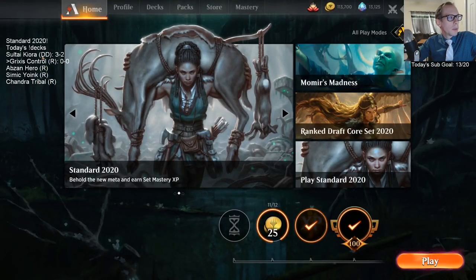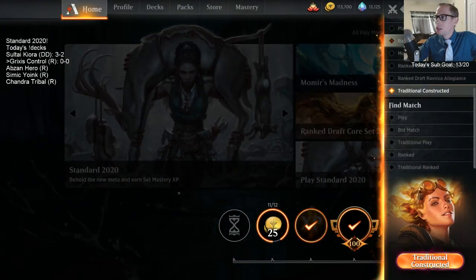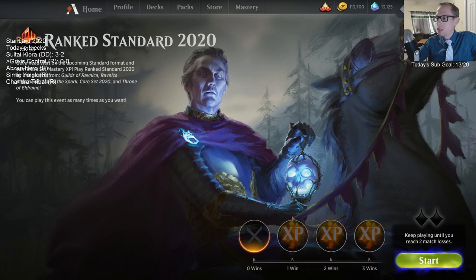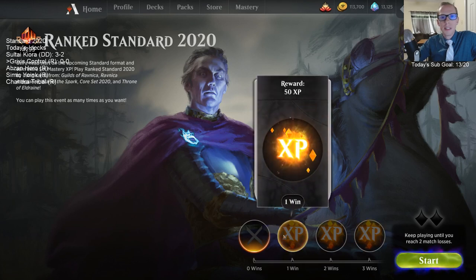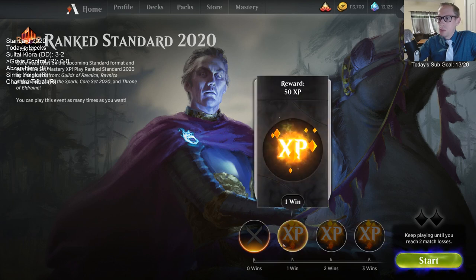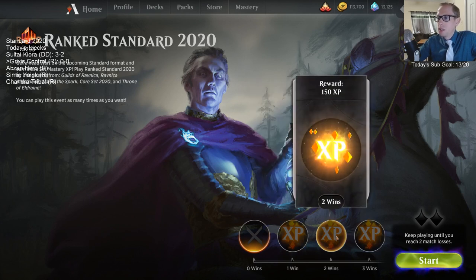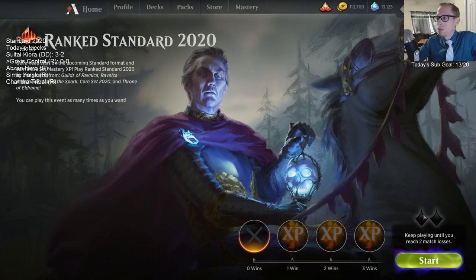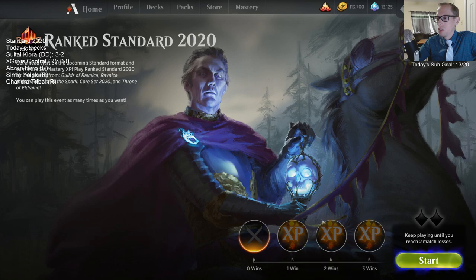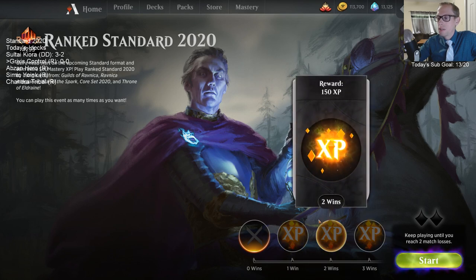We already played a long league with Sultai Kiora today, so we're going to play a little bit less matches with these. They also changed the XP payout — now you play until you get two losses. If you win just one, you get 50 XP. If you win two in a row or go two and one, you get 150 XP, so 200 XP total for going two and one instead of requiring two and zero.